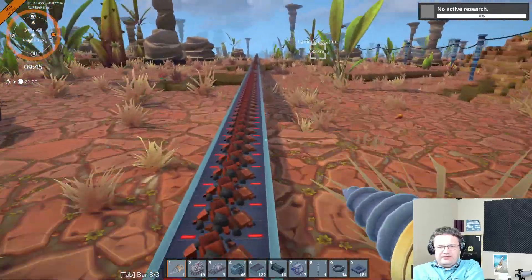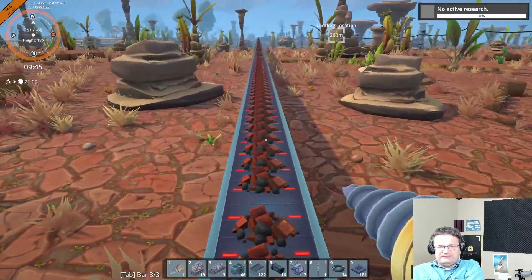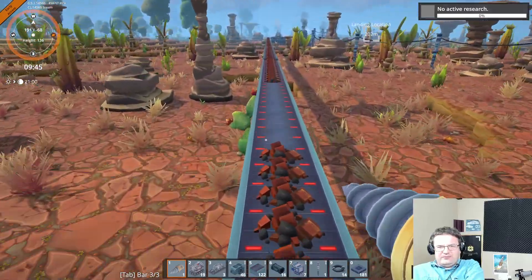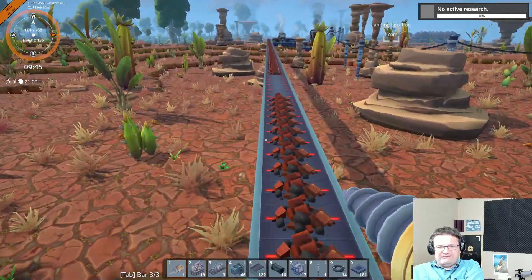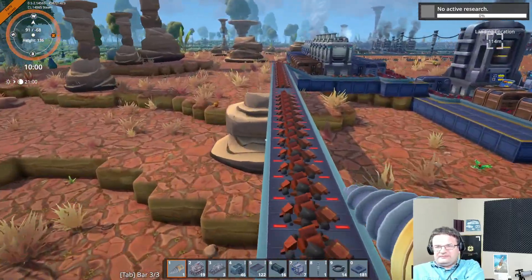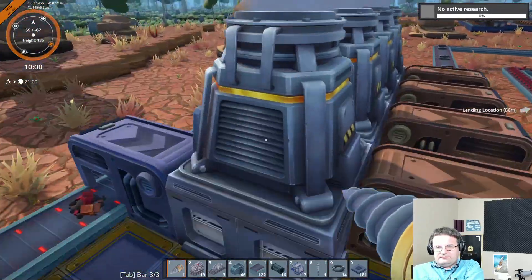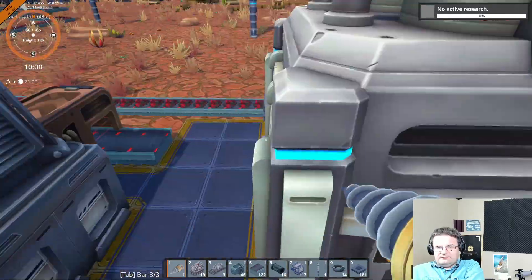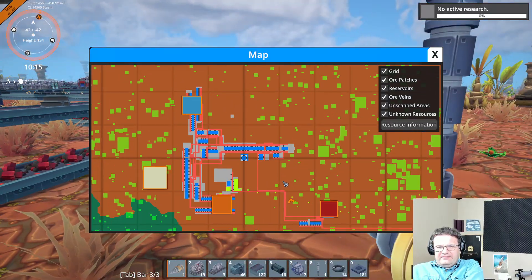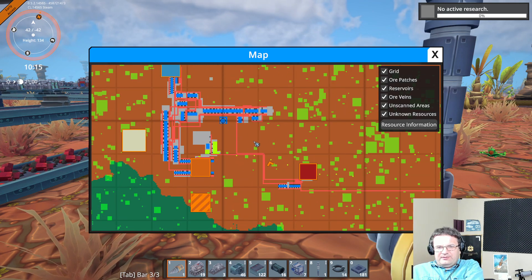This should be going basically ad infinitum. The steel will come — we don't have to go babysit this anymore. The steel is just coming. Probably need one more minor drum, but whatever, it's no big deal. Now let's check our map. We have water out here, and we did build a very long power pole.